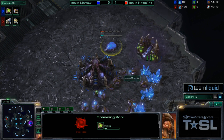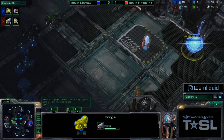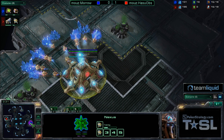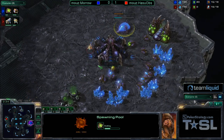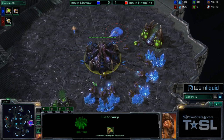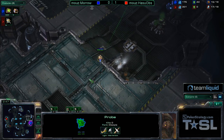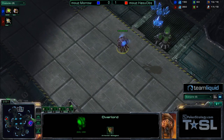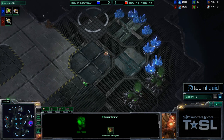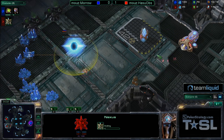We're going to see the initial scouts starting up here on Terminus RE. We've got the pool going down, gas is already up, and I expect to see Morrow start off exactly the same way — get that 100 gas, drop Speed, and then get those drones back on the mineral line. Meanwhile we've got a Forge first opening for Hasuabs, who is going to take that expansion and have all the time in the world because they are at cross position. This is going to turn out to be a pretty interesting game — I like it when Protoss opens like this.